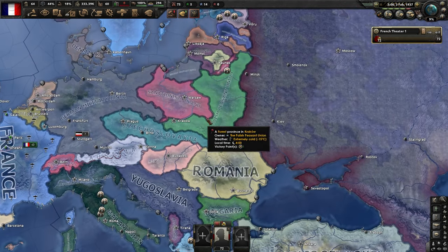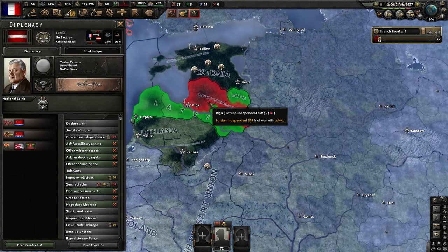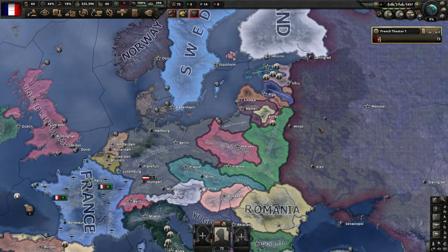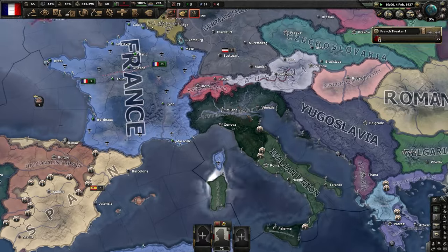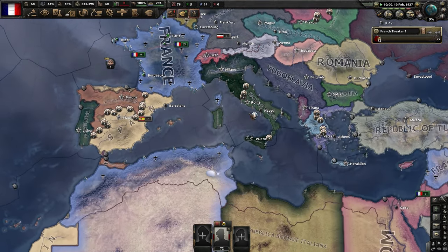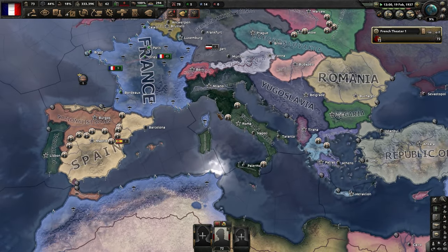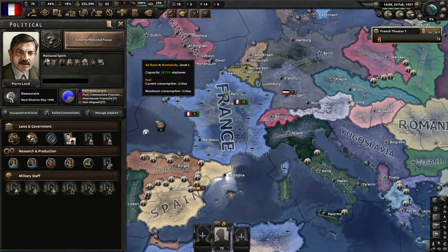We've got the Polish peasant party situation. Look at the border gore here - why are there so many colors? It's very colorful up there. We've got a rainbow - that should be the thumbnail. The world is actually just in complete chaos right now, everybody is fighting each other. But we might actually be the most stable country in Europe, believe it or not.